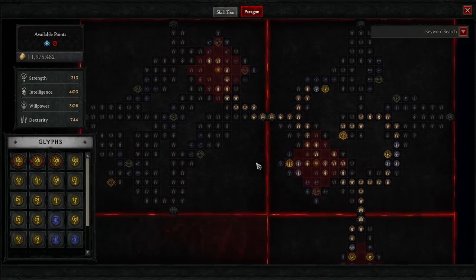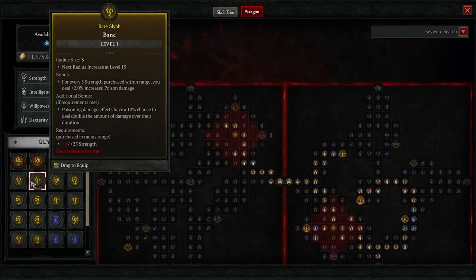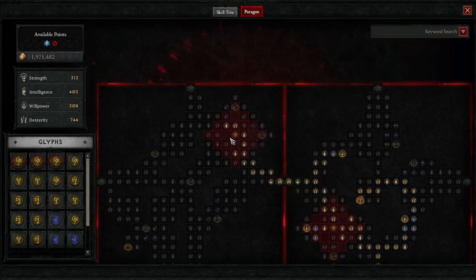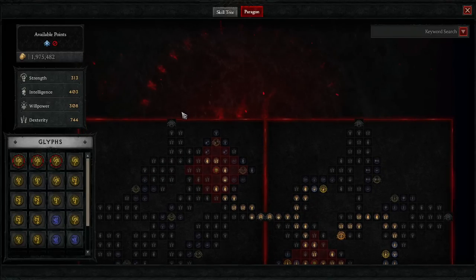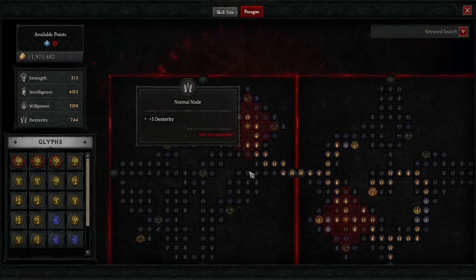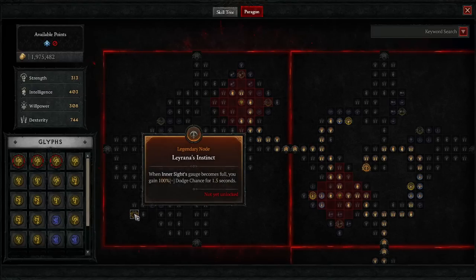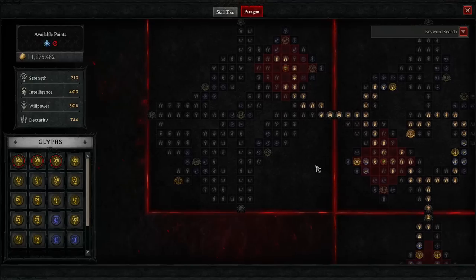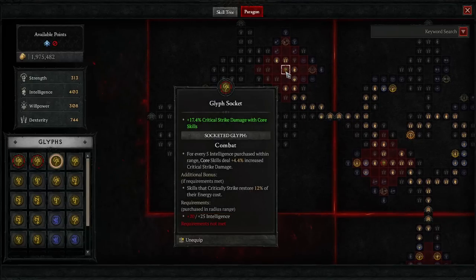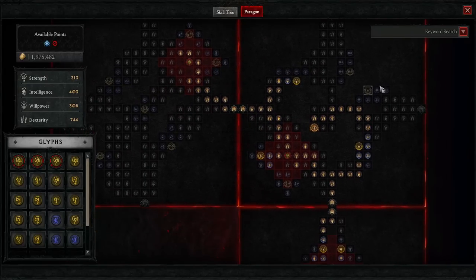There's another paragon board I'm considering just to access a legendary node related to poison — I might not even care about the glyph on that board. A quick tip I've noticed: if your legendary node is on the opposite side from the glyph, you can just go in, get the glyph, and stop there. If you want the legendary node instead, flip your path and never bother going to that glyph — find a quicker path to another glyph elsewhere. Still figuring out the optimal route.